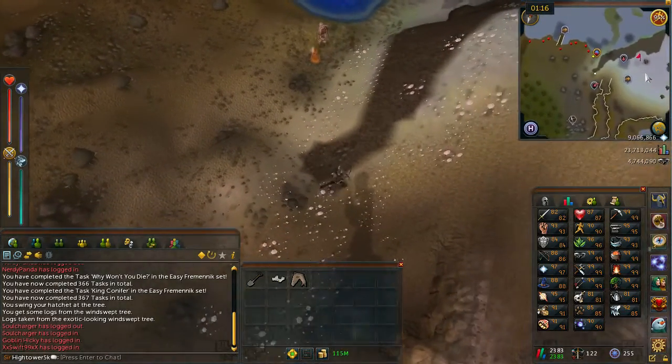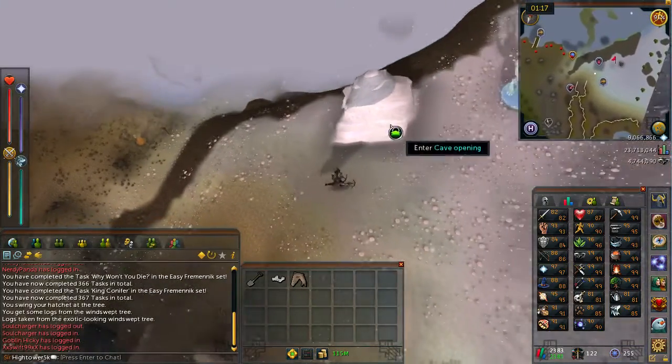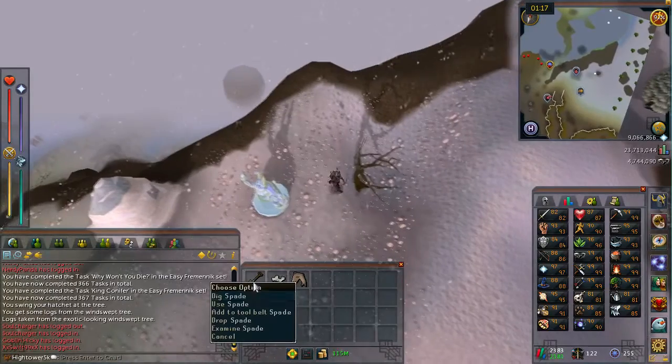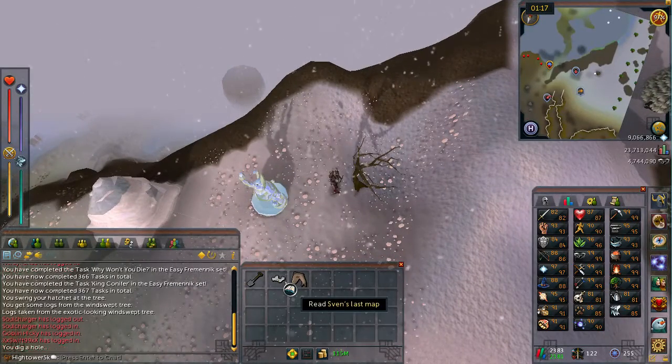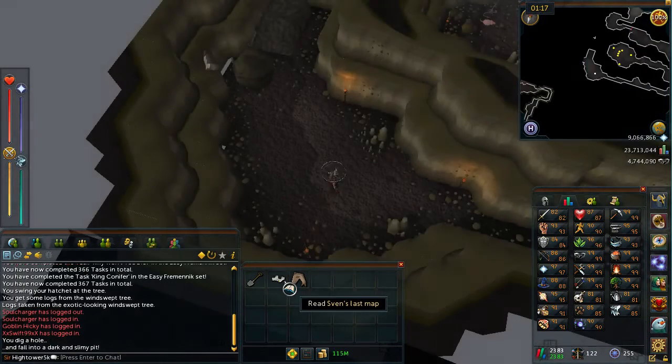From there, head back up the hill to the east, back up to the windswept tree. This time we're going to stand beside it and not cut it down — instead, we're going to use our spade and dig beside it. What will happen is you'll dig a hole and then land in a slimy pit.